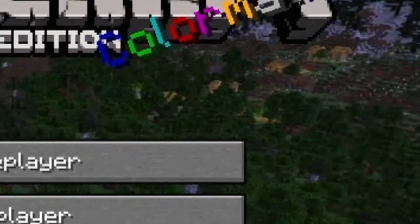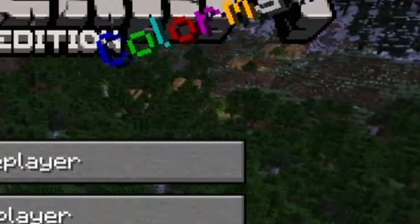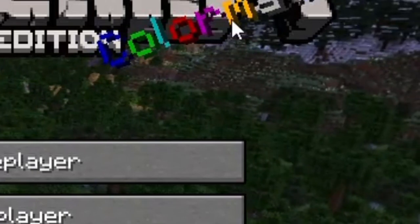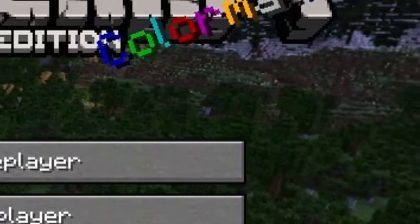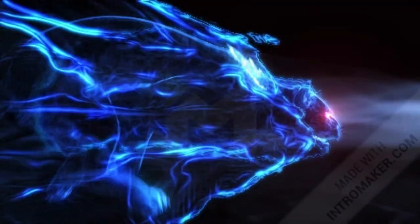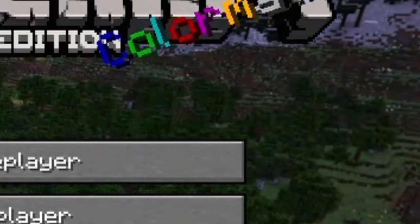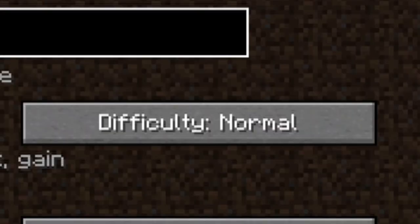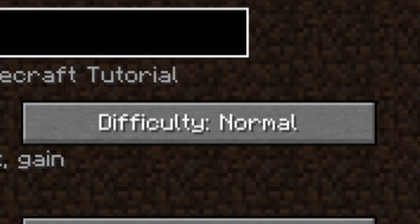Hello guys, today we are going to play some Minecraft. This is a fun little tutorial on how to show you. So first you want to go ahead and do the following steps: you want to click single player, go ahead and put in a world name, and make sure you do the following steps I just announced.